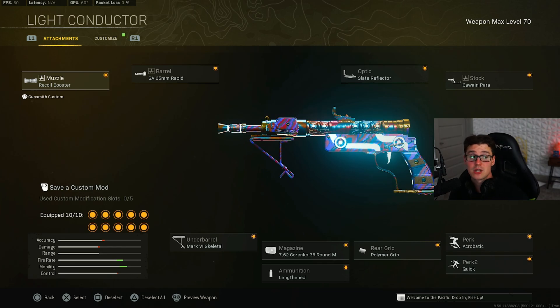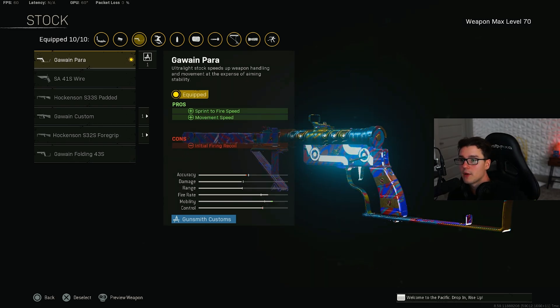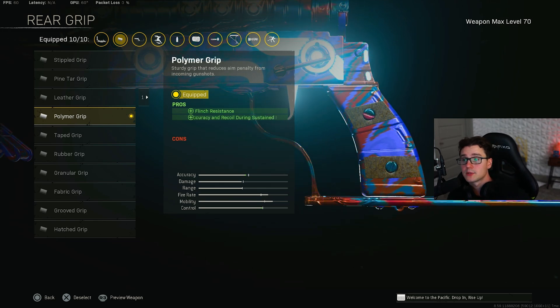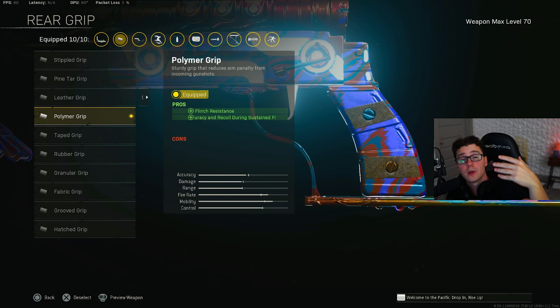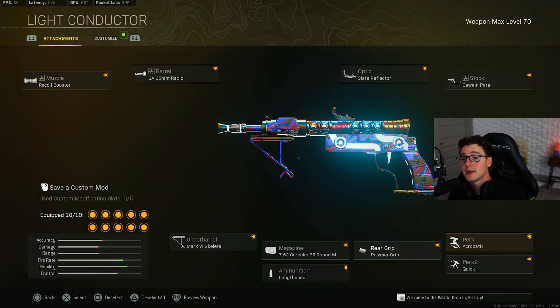Last but not least, I've actually been rocking this Sten build as well. I've thrown polymer on it because if you look at Gawain Para, you have this movement speed and initial firing recoil, but polymer actually cancels out that initial firing if you use sustained accuracy attachments — it actually cancels out any negative initial recoil. So that's a little rule of thumb if you guys want to get rid of that initial firing recoil.